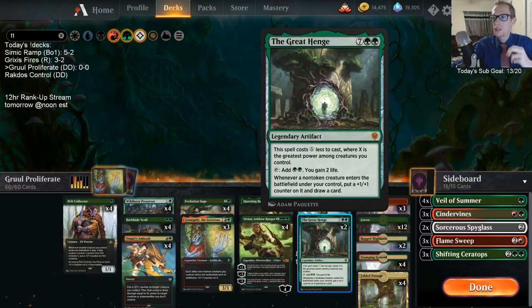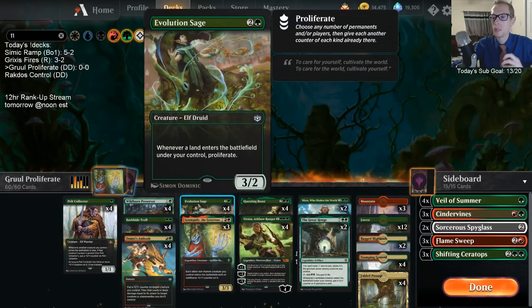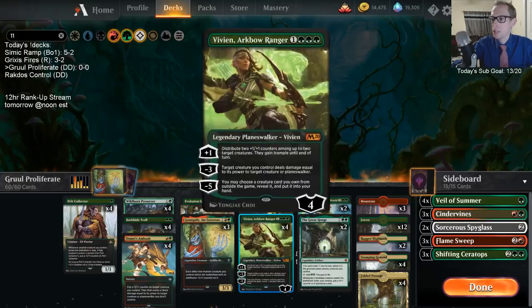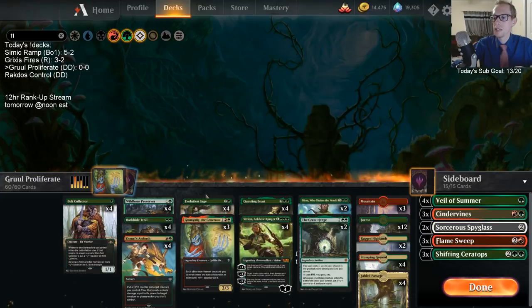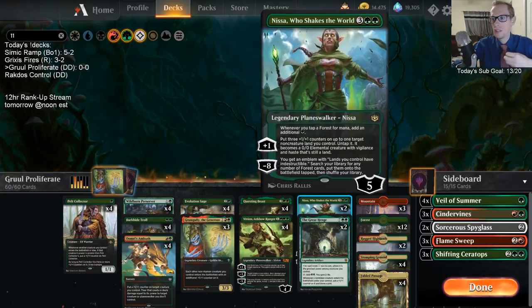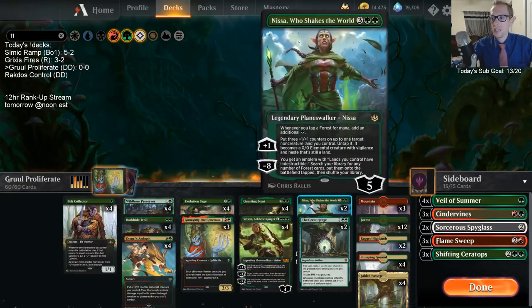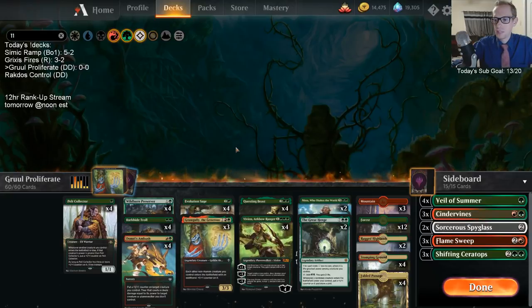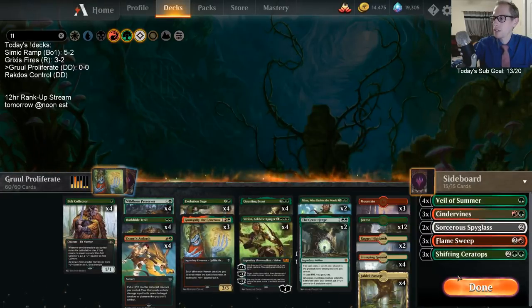Each creature we get to draw an extra card, and sometimes drawing extra cards is important because you draw another land - but drawing extra lands is actually good in this deck too because of Evolution Sage, being able to play those extra lands for value with proliferate. Proliferating also adds counters to planeswalkers, so maybe we get to ultimate Nissa faster. When you do ultimate Nissa with an Evolution Sage in play - the minus-eight lets you put like eight forests into play - you get eight proliferate triggers and all your indestructible lands just get that much bigger.